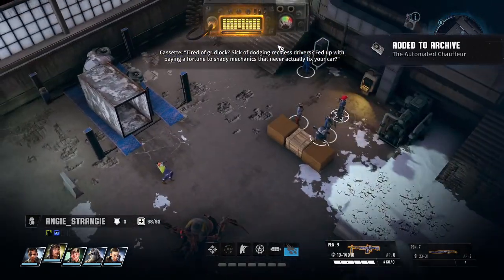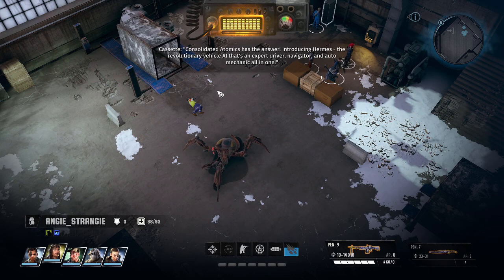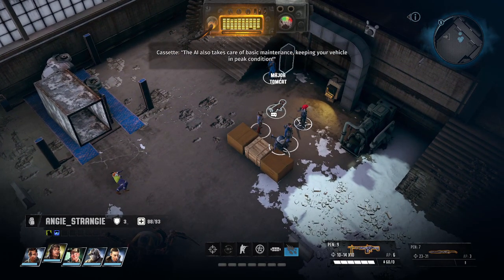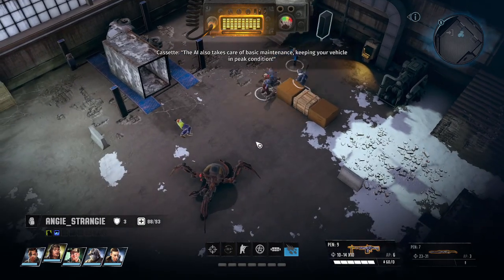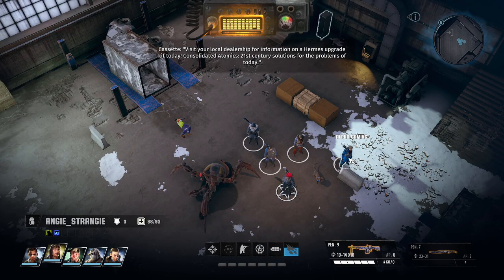"Tired of gridlock? Sick of dodging reckless drivers? Fed up with paying a fortune to shady mechanics that never actually fix your car? Consolidated Atomics has the answer. Introducing Hermes — the revolutionary vehicle AI that's an expert driver, navigator, and auto mechanic all in one. Hermes remembers your daily commute, gathering up-to-the-minute traffic reports to plot the quickest route to your destination. The AI also takes care of basic maintenance, keeping your vehicle in peak condition. Visit your local dealership for information on a Hermes upgrade kit today. Consolidated Atomics — 21st century solutions for the problems of today."